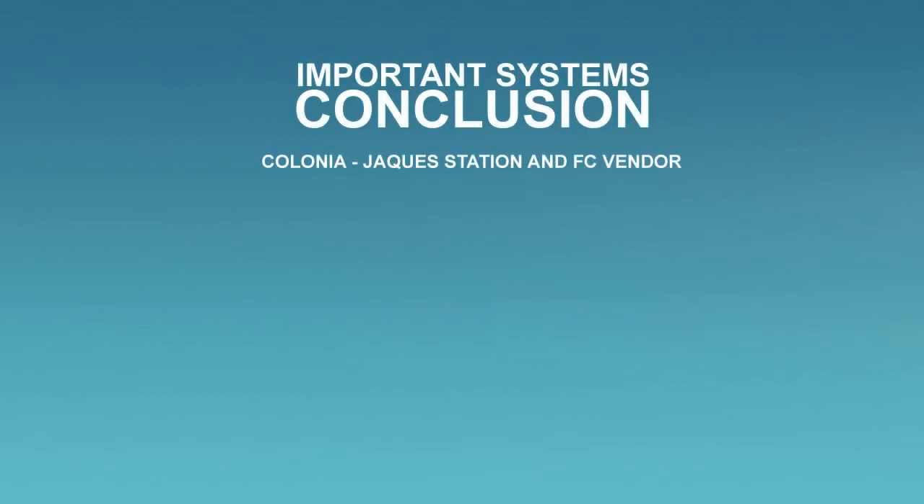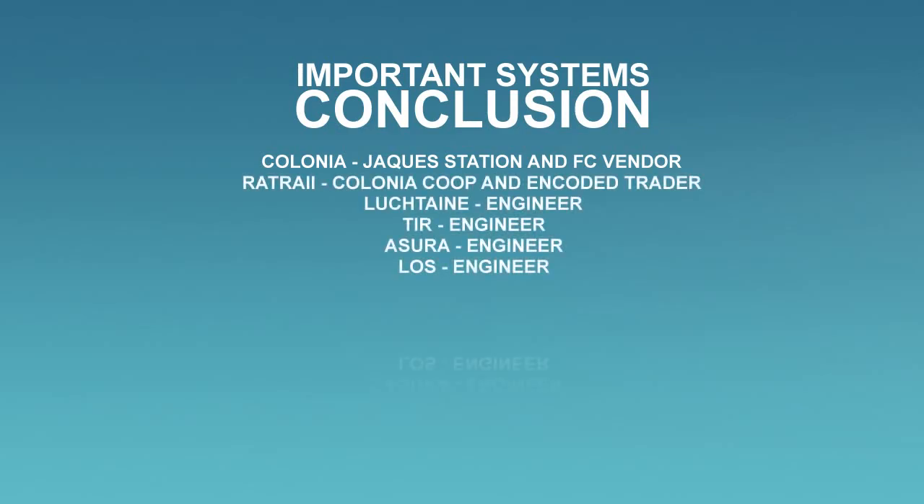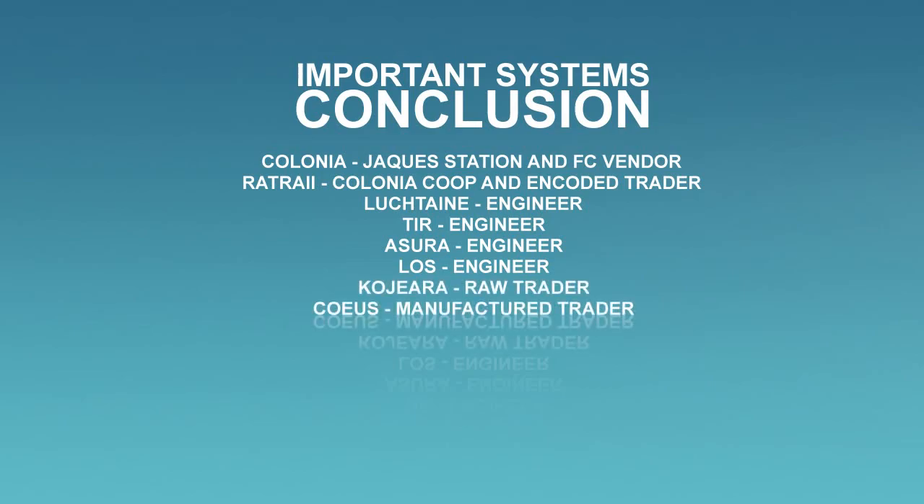And quick conclusion: Colonia — JAX Station and Fleet Carrier Vendor. Rat Ray — home of Colonia Co-op and Encoded Trader. Lutchtain, Teer, Asura, and Lost — home of engineers. Kojara and Ceus — Raw and Manufactured Material Traders.